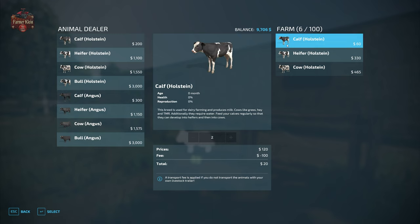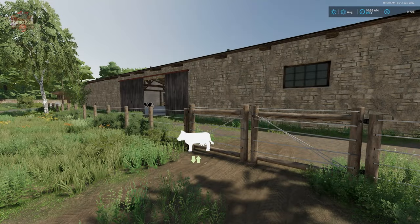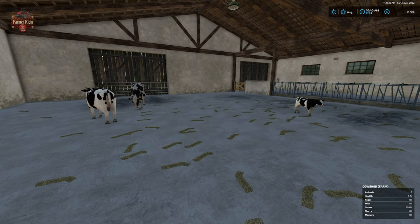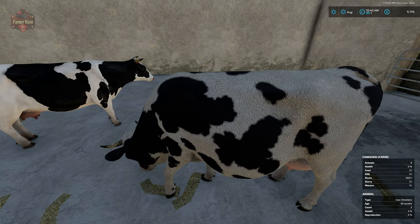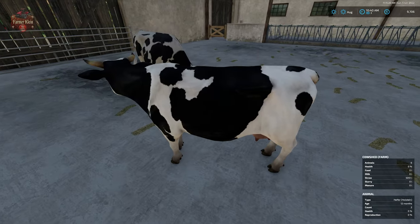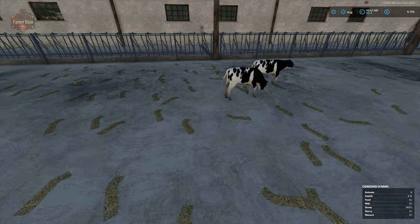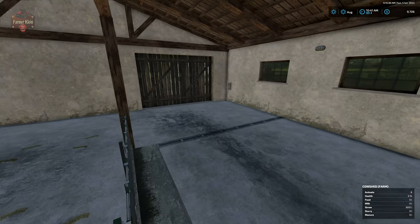I've already taken the liberty of acquiring a pair of calves, heifers, and cows here at the main cow barn. With respect to the animal models, the full-fledged 18-month-old cows are going to be using the standard Farm Sim 22 animal model. Then we have our heifers which are 12-month-old cows, and then we have our calves located right here.